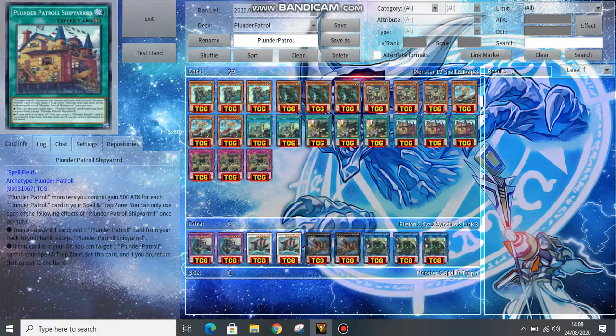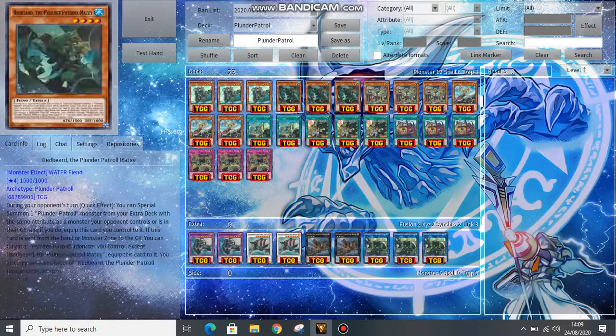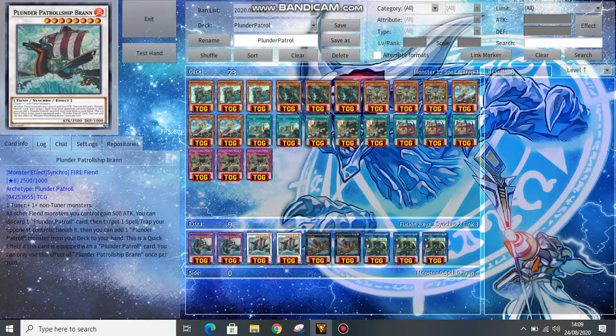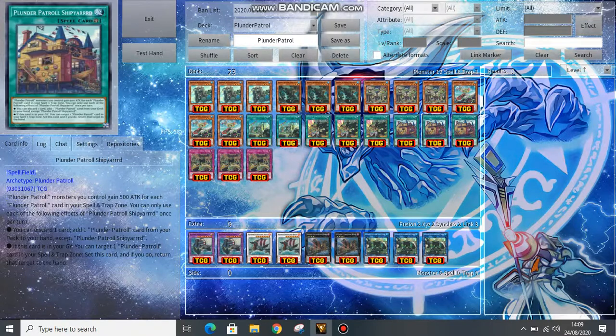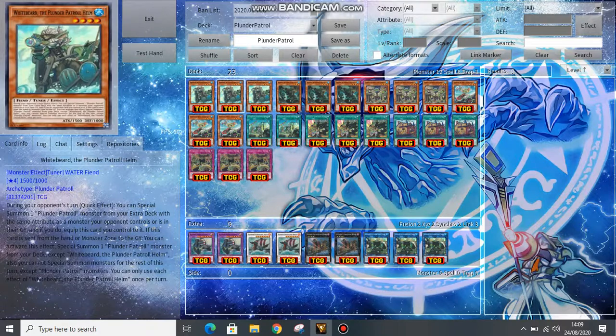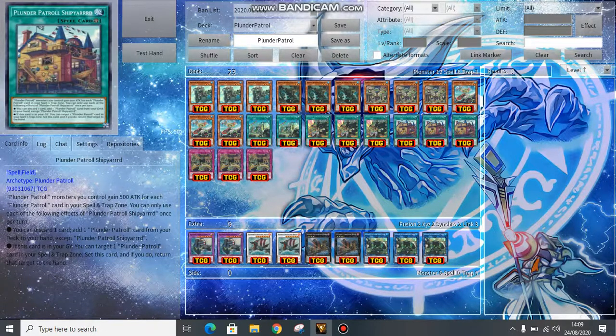Emblem of Plunder Patrol is a 3-off for sure. The Field Spell is super good — all your Plunder Patrols gain 500 ATK for each Plunder Patrol in your Spell/Trap Zone. So if you have 3 cards in your Spell/Trap Zone, all of your monsters gain 1500 ATK, and if you have Brawn giving everything a passive 500, you instantly have plus 2000 ATK just like that. Its other effect: you can discard a card and then search a Plunder Patrol. Discarding something like a Bluebeard lets you search a Plunder Patrol and then use Bluebeard — just a very, very good card, just free searches.